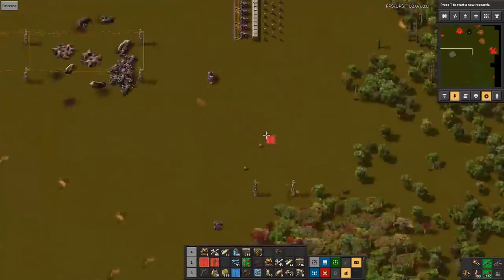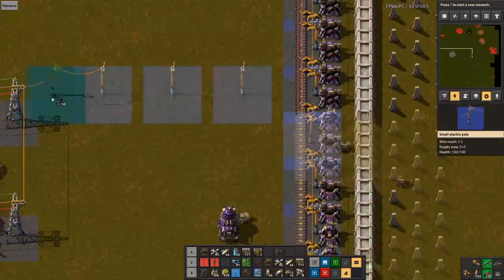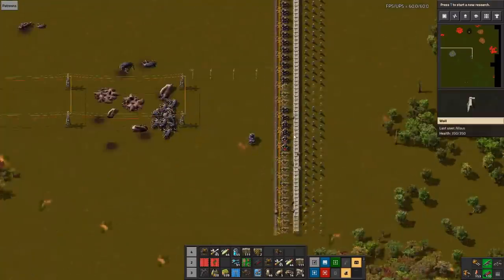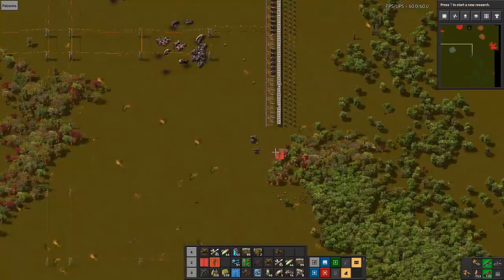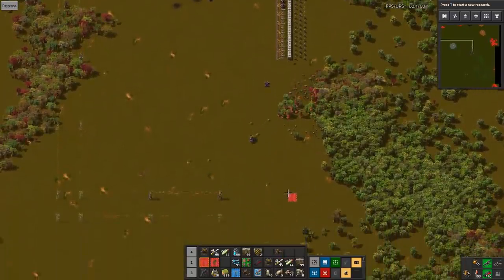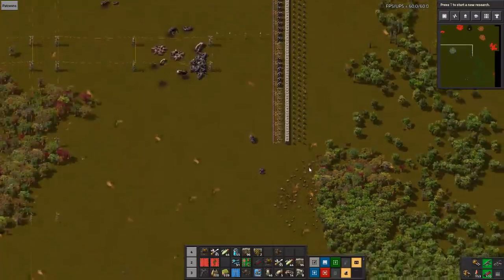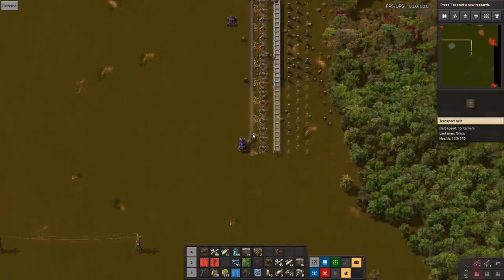We are now moving downwards. You can see the ammo has caught up with the end of the belt, so ammo is getting put in immediately. But turrets are also running out soon. I have 99 walls left — that's also running out. We're just putting a bit more in but not really a lot.